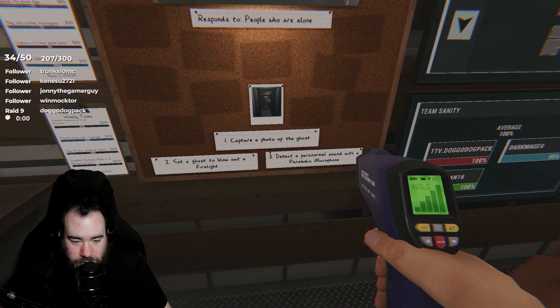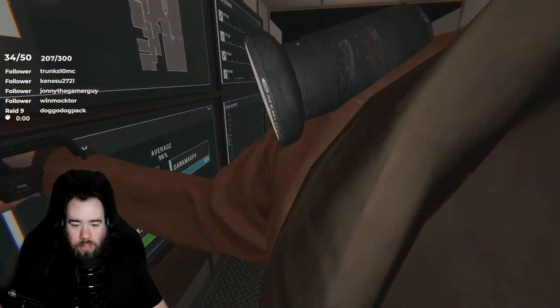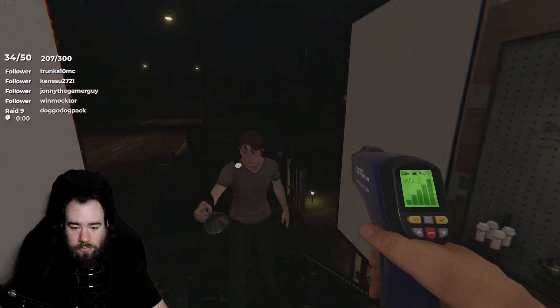Objectives: capture a photo of the ghost, get the ghost to blow out the fire lights, and detect a paranormal sound with a parabolic microphone. And it is a lone ghost, by the way.